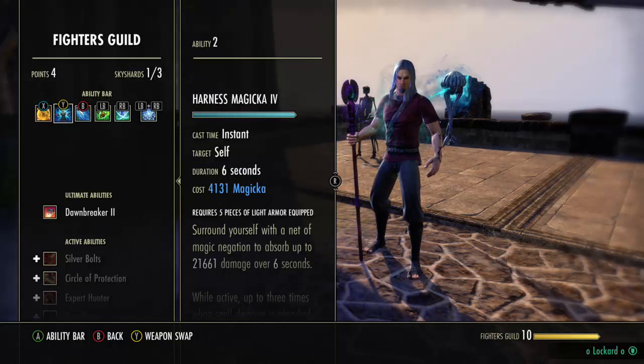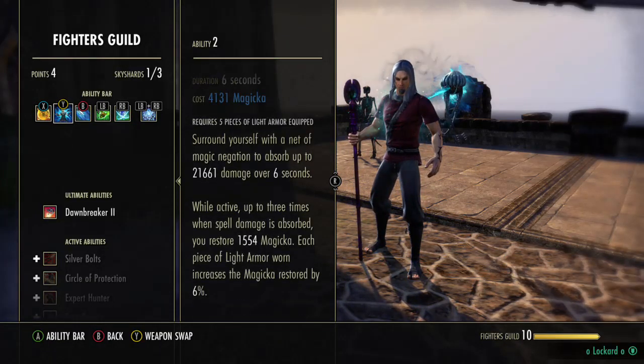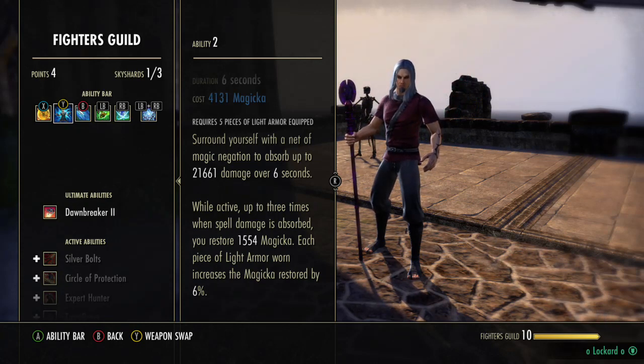On our back bar, we're running Killing Ward and Harness Magica. Notice we have 21k Harness Magica — that's pretty much more than my Sorcerer's Hardened Ward tooltip. That's pretty insane. You might be able to get away with Dampen Magic if you run a more sustain-y setup with Witch Mother's or Atro.